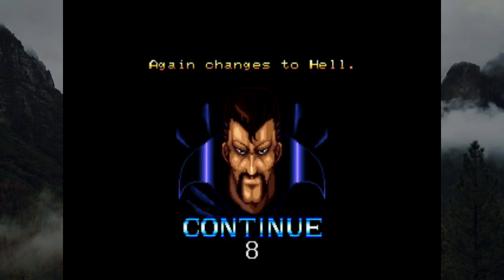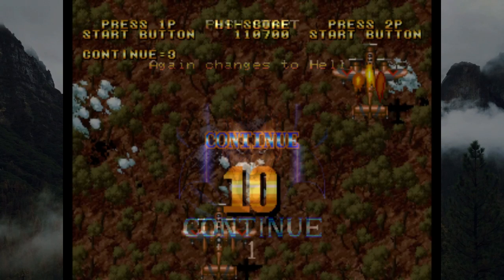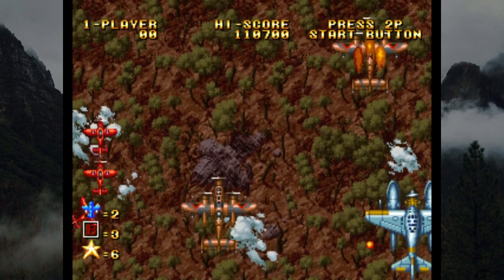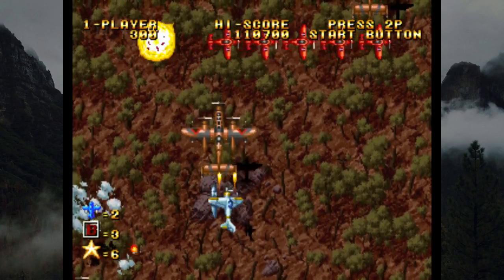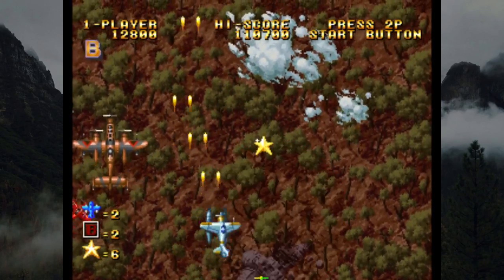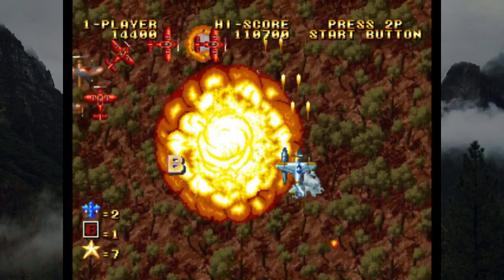At least you're given infinite continues so you can try a checkpoint as many times as needed until you succeed — shockingly respectful of a player's time by 1990 standards. I mentioned limited continues were universal throughout the AES library, but that wouldn't be established until Ghost Pilots one year later. SNK and Alpha were still trying to figure out replay value outside of the scoring systems that already existed in these games.